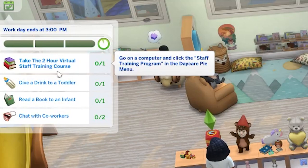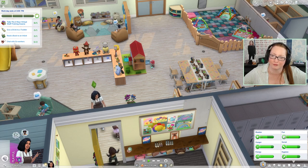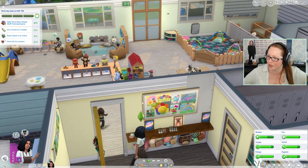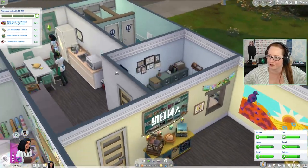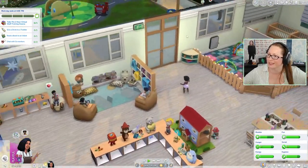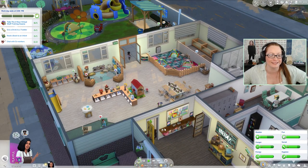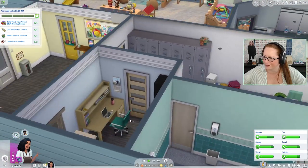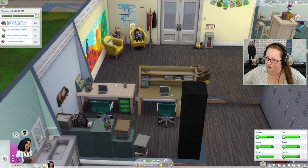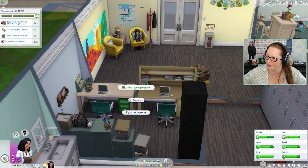I've got a few tasks to do: take a two-hour virtual staff training course, give a drink to a toddler, read a book to an infant, and chat with my co-workers. The babies all seem to know they needed to go inside — good. While the babies are in there, where are the teachers? We've got one in the garden, there's no teachers in the classroom at all. I've worked in early years — this is not good. I'll do my training course here so I can supervise. Go to the computer and click 'staff training program' in the daycare pie menu — here it is. The fridge is already broken. How are we supposed to have lunch?